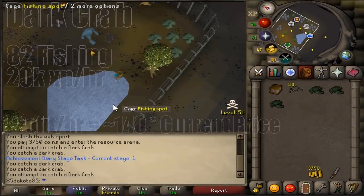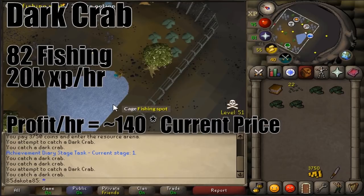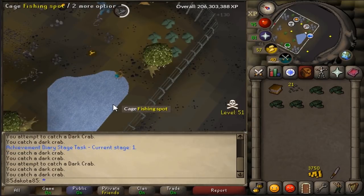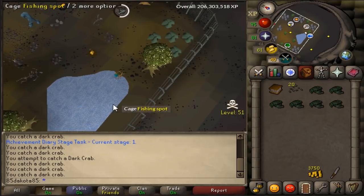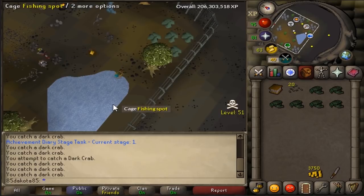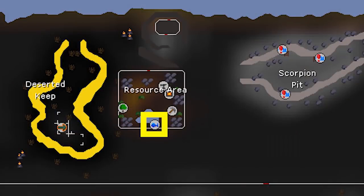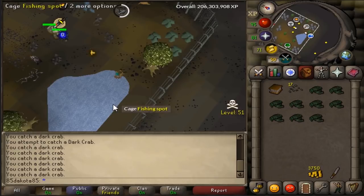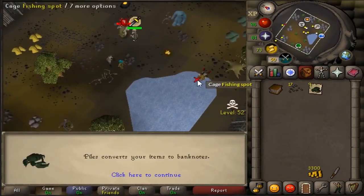If you're into a little bit of higher risk fishing, you can catch dark crabs in the Wilderness Resource Area. They require 85 fishing, a lobster pot, and dark fishing bait to catch. Of course, being in the wilderness means you could lose some fish, but it's very AFK and the XP really isn't that bad to take you to 99. You can also use your fish on the NPC standing around in the resource area — he'll charge you 5 coins per fish but he'll note your fish for you so you don't have to bank as much. If you get PKed out there you're just going to lose all your dark crabs, but on a 2k total world or if you're paying attention, you're probably not going to get PKed much.